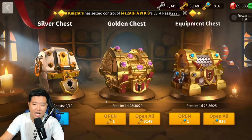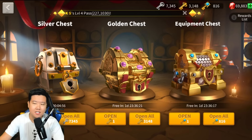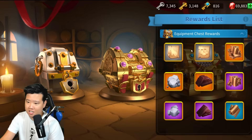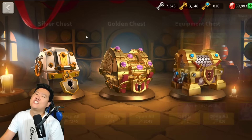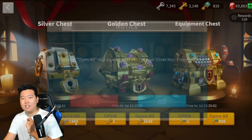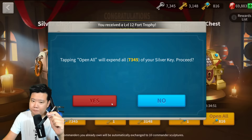Let's go into the tavern. I've got about 3,000 gold keys and we're also going to do the silver keys — about 7,000 silver keys. We'll open the silver chest, gold chest, and equipment chest. Opening all 7,345 chests right now. Smash like if you're ready!